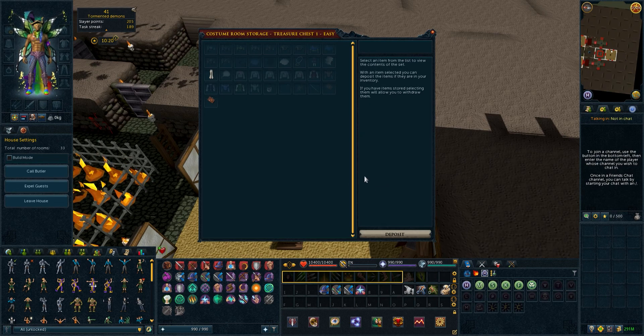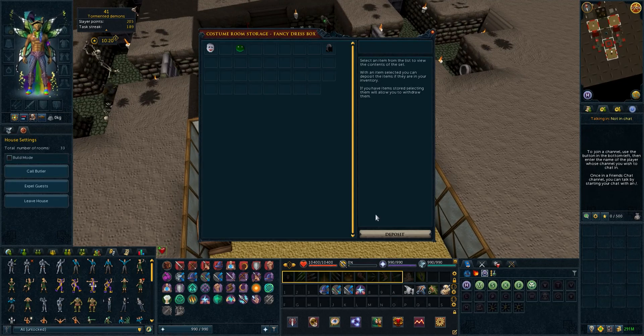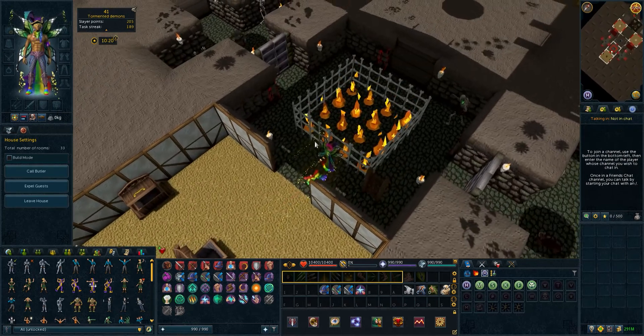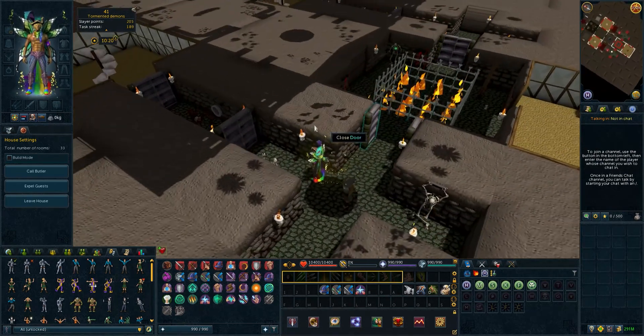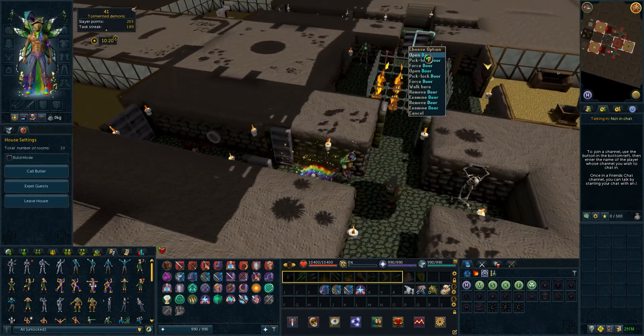The clue scroll chest is pretty bare as well — I did do a lot of clue scrolls but when I do I never really get anything decent, so I just haven't bothered. There's a hard one, an elite, and a master — nothing in there. Oh yeah, that's the costume room — mime costume, princess costume, stuff like that. As for the dungeon, I've got a little fire pit in the middle, bone cage, a skeleton garden, and all my dolls are steel.